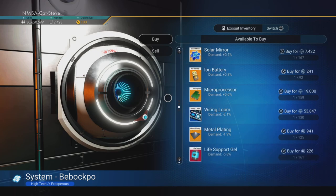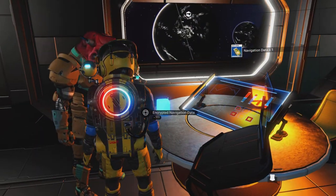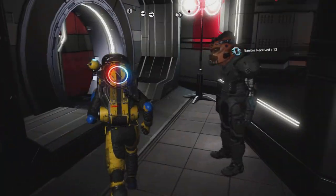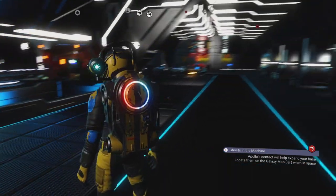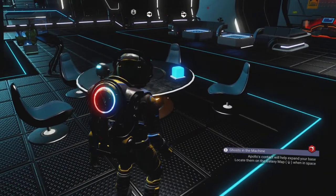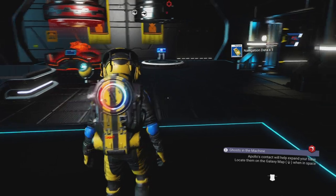There's a good chance one may have the magnetic resonator that we need to craft the S-class launch thruster upgrades. Also, as you're going around, pick up all the bright cubes or flat disks that give navigational data, because we're going to need those to find manufacturing facilities and get the blueprint for the magnetic resonator.